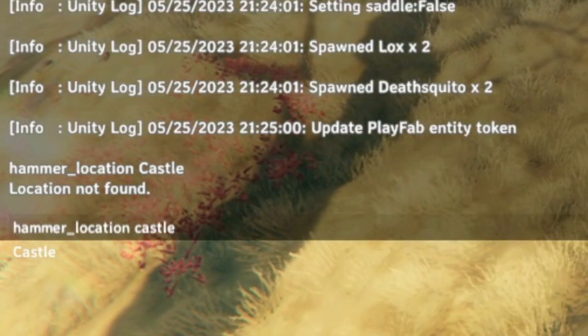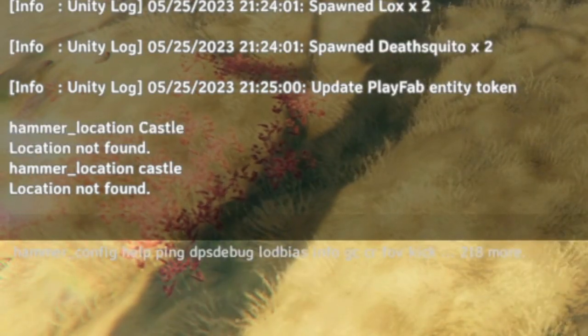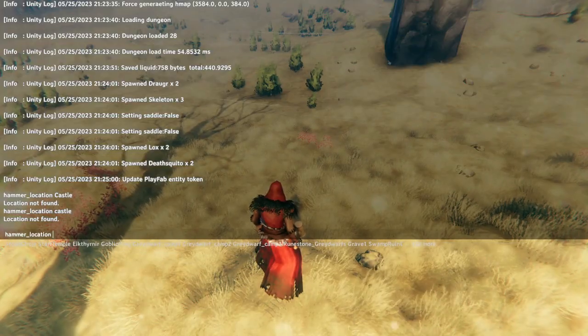Unfortunately, some things — like Hammer Location Castle — aren't found. I'm assuming this means they either were going to use them and didn't, or maybe this is something to do with Ashlands.